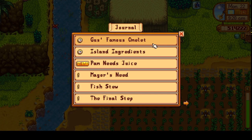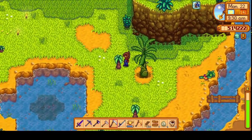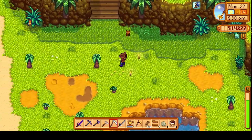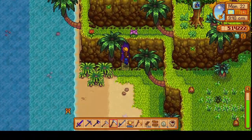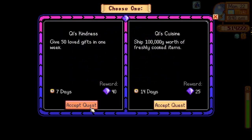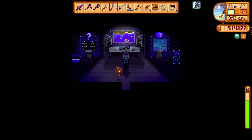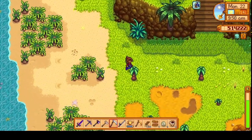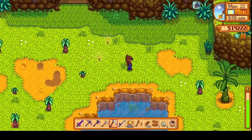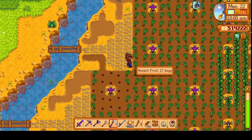Oh, there's a new QI quest today — I might as well get that before leaving. I'll also have to check the job board in town. Okay, let's see what this one is: 'QI Kindness — ship a hundred thousand worth of freshly cooked food.' I guess we'll do this one. I really would like to get the one that changes the mines because I need that radioactive ore, but I'm not getting that one. Very annoying.